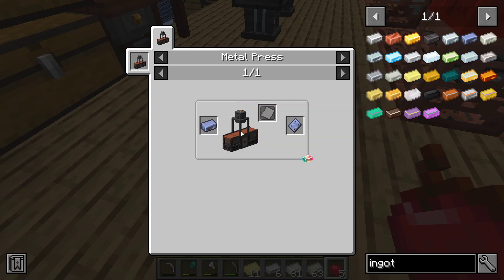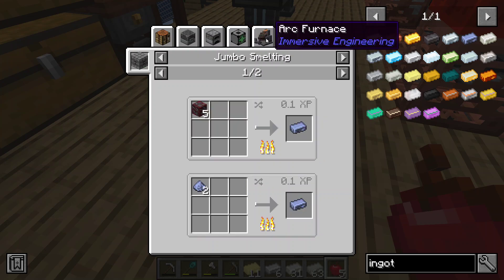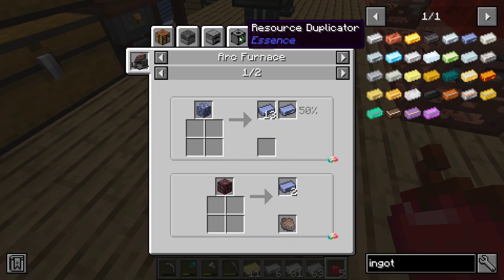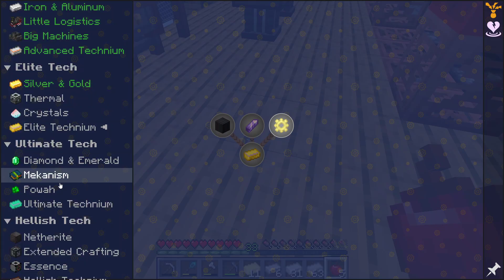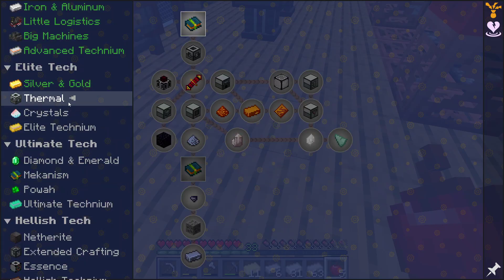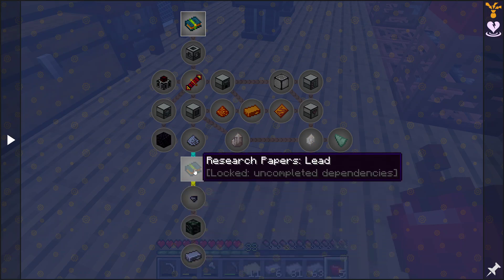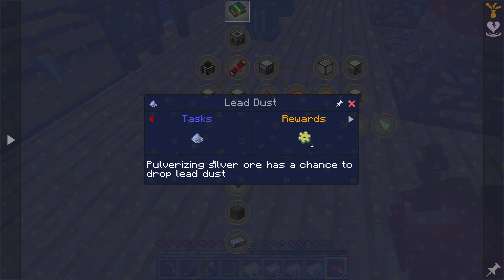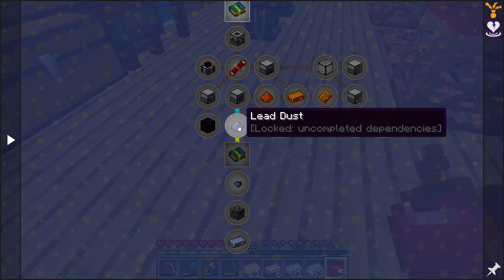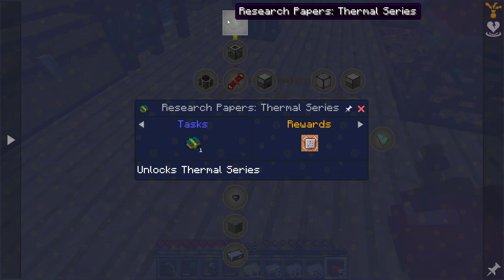And then lead — where does lead come from? A duplicator again. It's probably something else we unlock. So we definitely need to get into lead down here, which takes this — what are you locked behind? Lead dust. So we do have to go through thermal, we can't skip it. Let's do it.